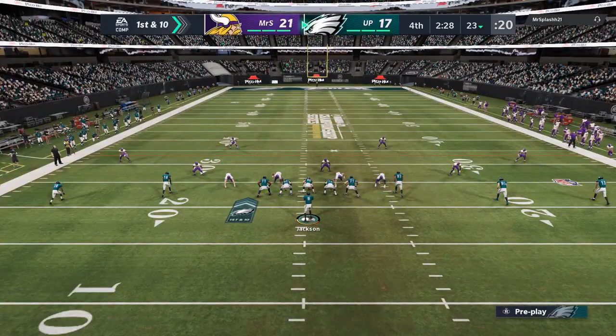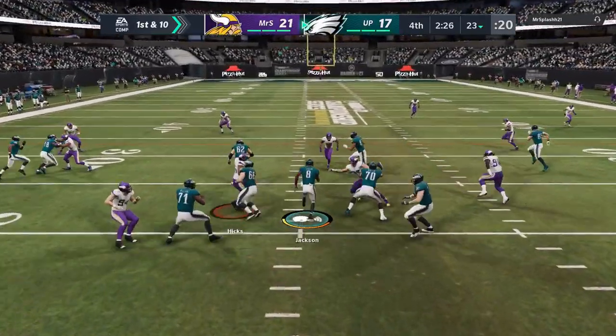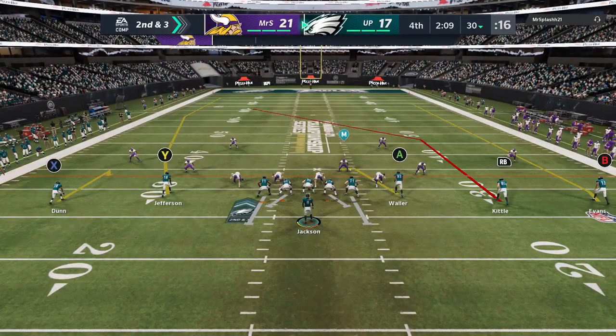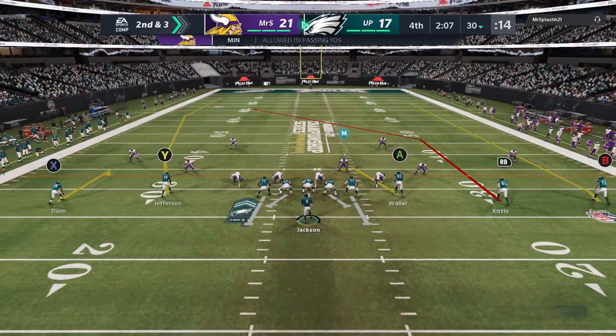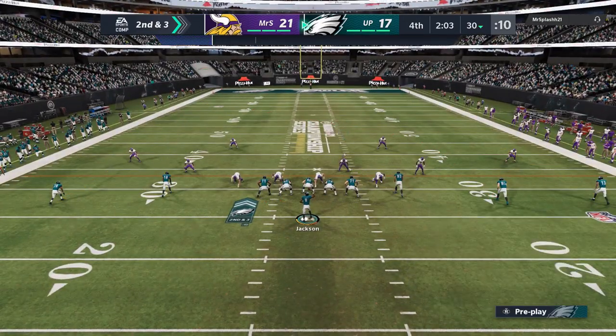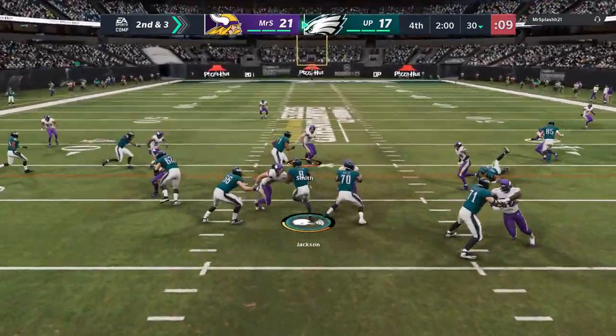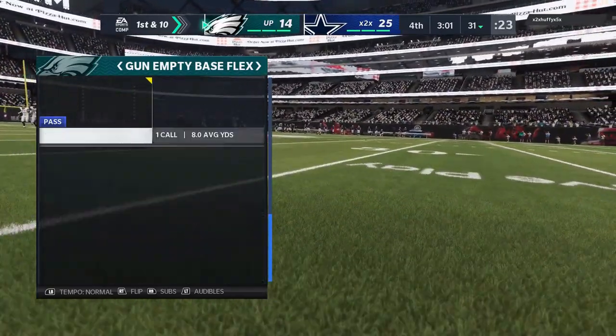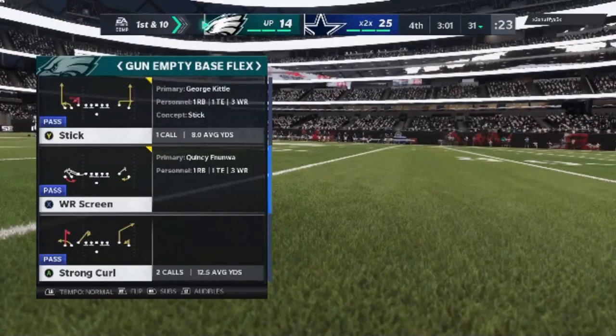The next play I probably run the most is the QB draw, which is something to keep your opponent honest. If I come into the box and see basically a five-on-five, or even sometimes less in a man alignment — sometimes four defensive linemen with an additional blocker — that's when it's best to run the QB draw. If you have a mobile quarterback, this is a passing formation, but I'll usually use it just to mix things up.